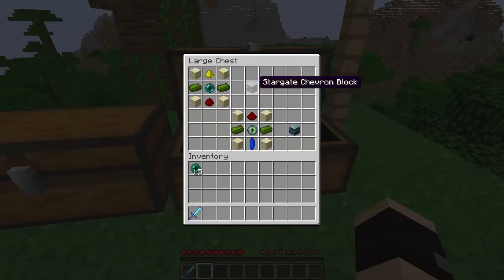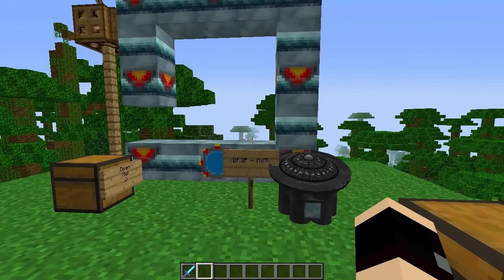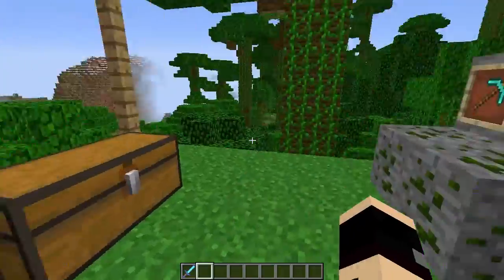Then you're gonna need to make the Stargate chevron block, which just takes a redstone, a glowstone dust, two Naraquada ore, an emerald, and four chiseled sandstone. And then you're finally gonna make the Stargate base, which is two Naraquada alloy ingots, four chiseled sandstone, one redstone, one Stargate core crystal, and an Eye of Ender. So yeah, sorry — just adjusting my mic. That's pretty much all of this for now.